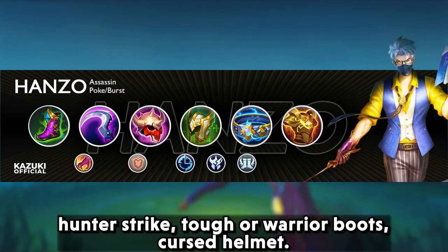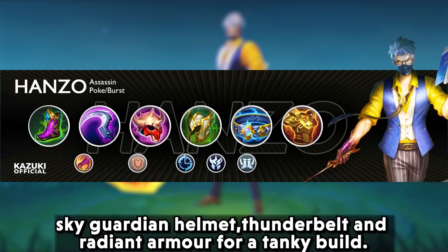For the tanky build: hunter strike, warrior boots, cursed helmet, sky guardian helmet, thunder belt, and radiant armor.